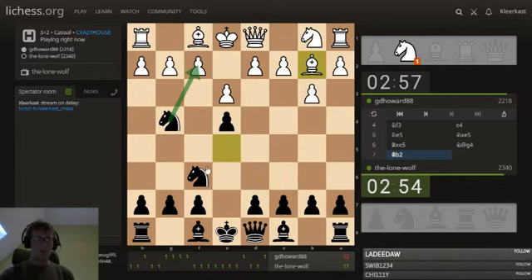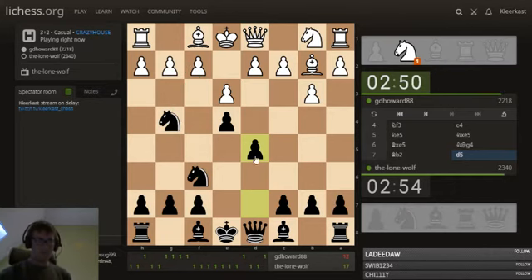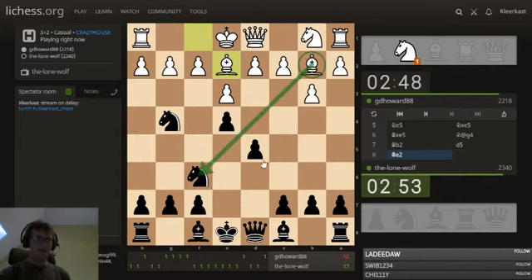Now probably going to attack quickly on f2. Knight takes f2, knight g4 already looks interesting. But he has not played d6 or e5, so the bishop is still fully in the game. You really have to watch out for this bishop.